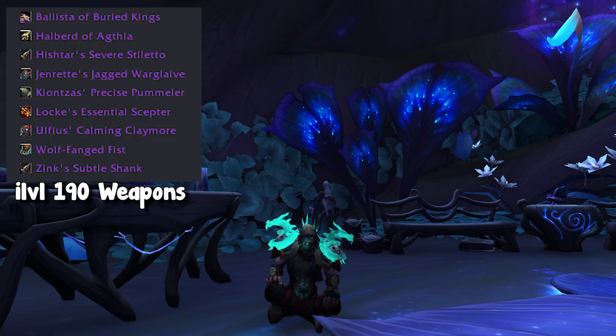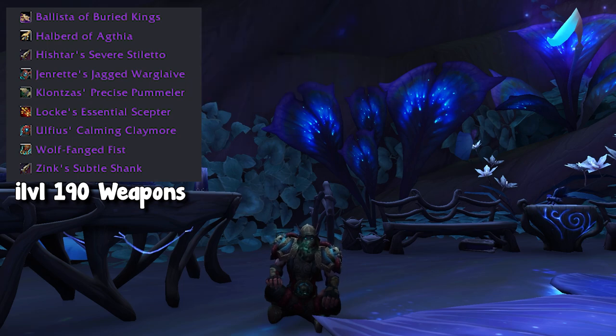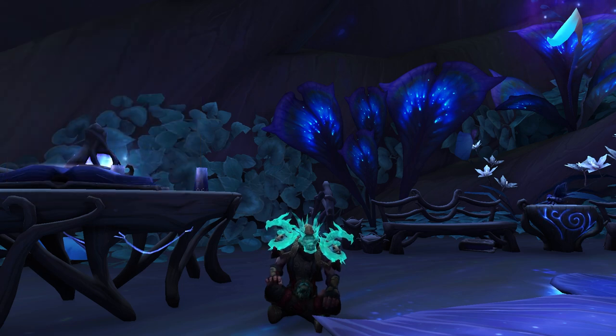Moving on, we have the world drop weapons. All of these are item level 190 or 191, they come from various areas, and they all have unique appearances. Similar to Korthia stuff, these have been in the game for a while. Because they're pretty easy to get, they are relatively cheap. I've been able to buy up some of these weapons for 1,000 to about 5,000 gold apiece and stockpile maybe three to five of each. I just throw them all in a guild bank and I'm going to wait until Dragonflight to put them back on the Auction House. This market is definitely the best for somebody who has a little bit less gold or just doesn't want to invest a ton.